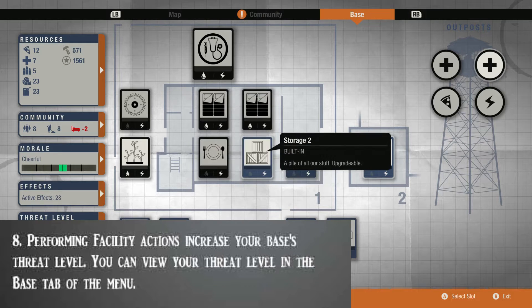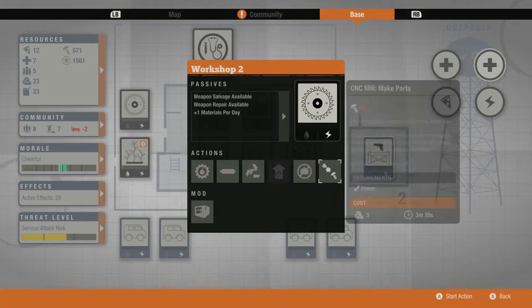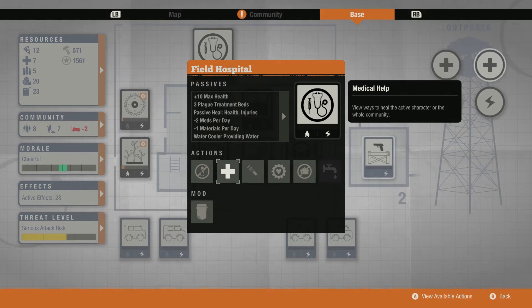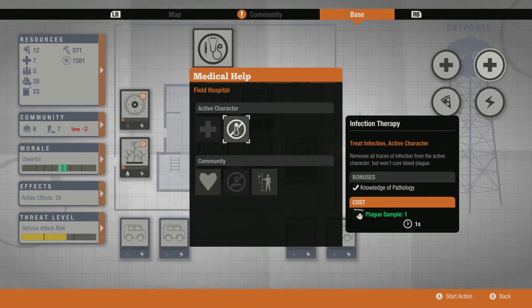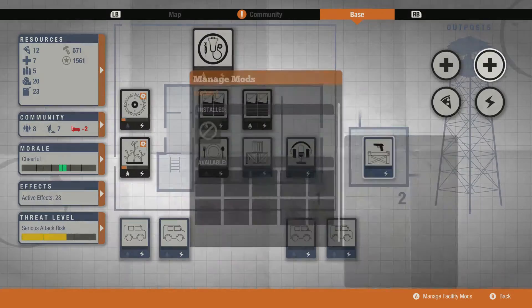Tip number eight: performing facility actions increases your base threat level. You can view your threat level in the base tab off the menu. This is important particularly if you're not very well prepared to defend a siege — you might not want to do any facility requests until you get stocked up. The sieges can get pretty brutal later on, especially at a higher threat level. I once faced close to 30 zombies attacking my base. The threat level is at the bottom left of your base mode view — green means good, yellow means caution, and red means imminent danger.